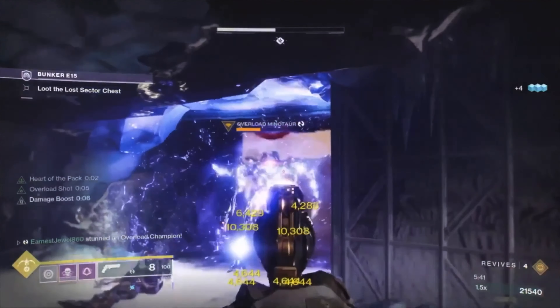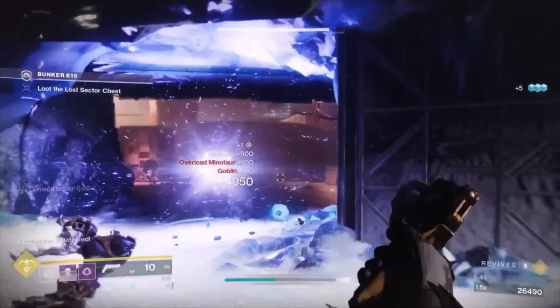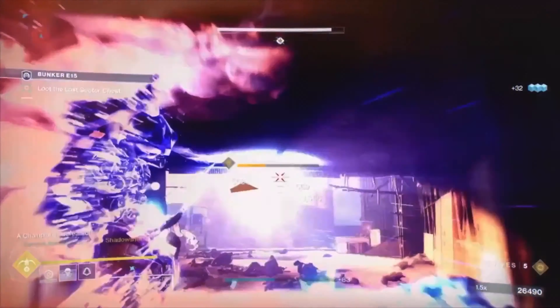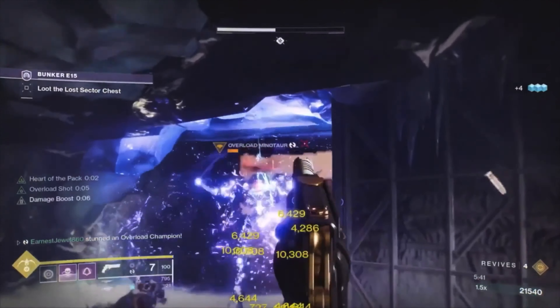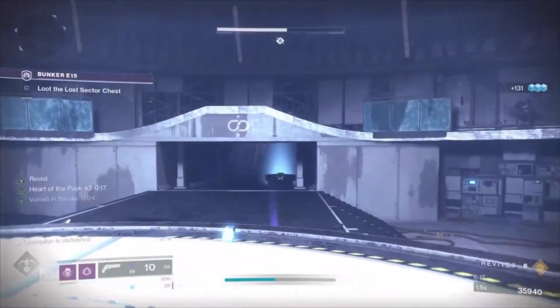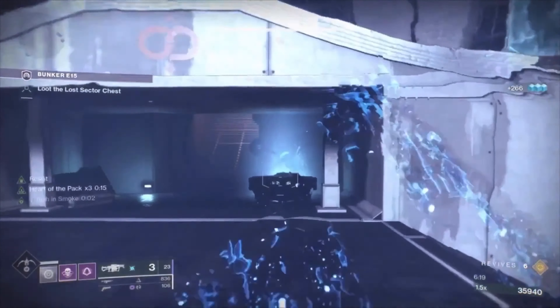In the boss room, there'll be some adds and a wyvern. You can use the area as cover and keep peeking and shooting. Once you've killed all the adds, the boss will spawn and there'll be an overload champion. Kill the champion first, then target the boss. Once the boss is dead, you'll have a chance to get an exotic.